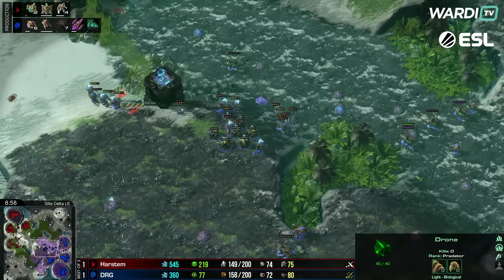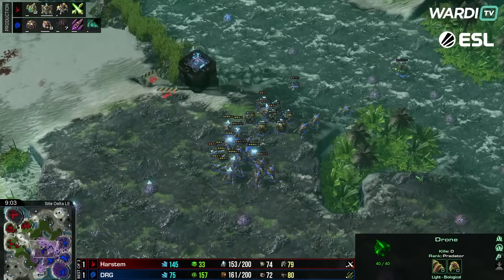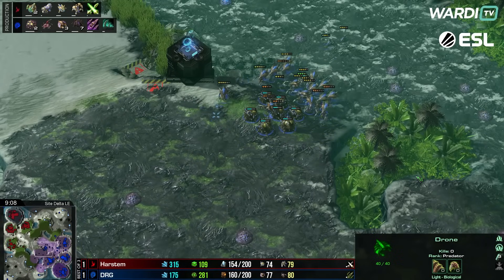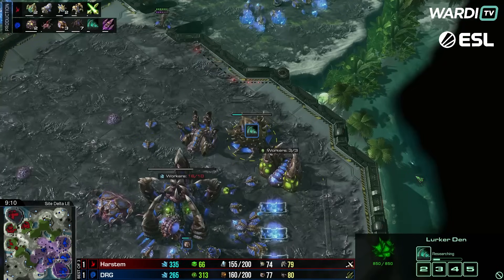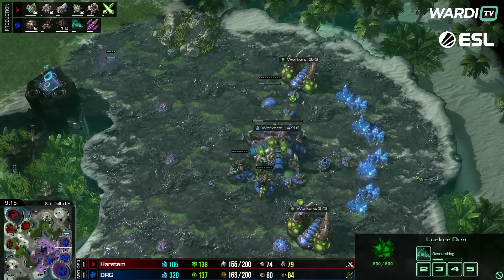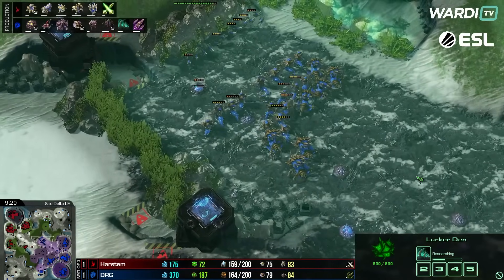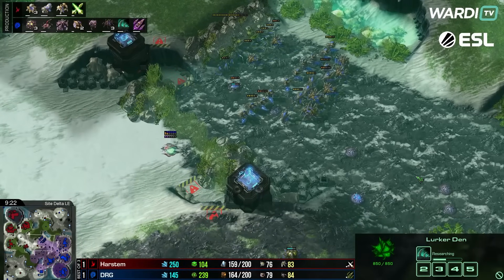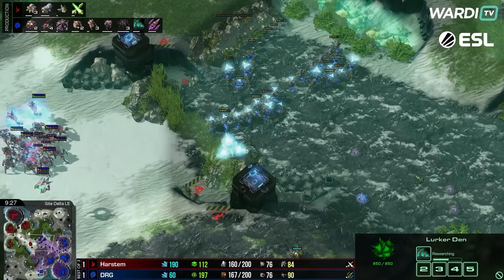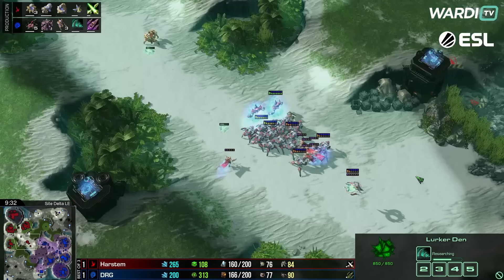A few more High Templars and zealots all bringing themselves into play. Lurkers are coming up, drones on the way, seismic spines coming out as well. Playing Hydra-Lurker, DRG pushes over to the rocks. A little revelation goes down, so hydra-lurker gets caught in that. The rocks go down in the end and the army of Harstem pulls back over to the left-hand side.